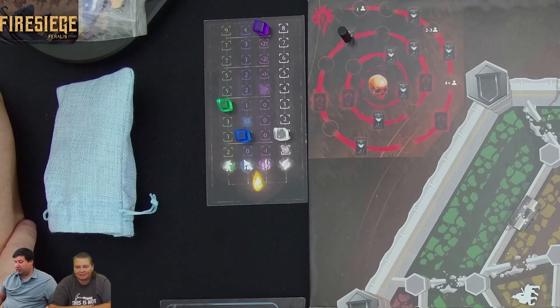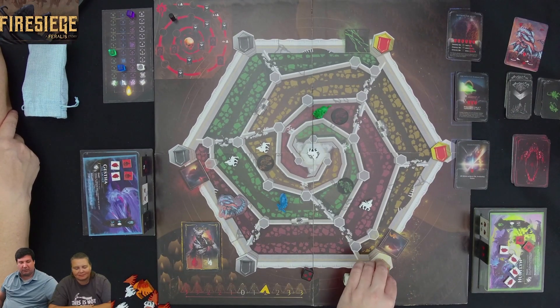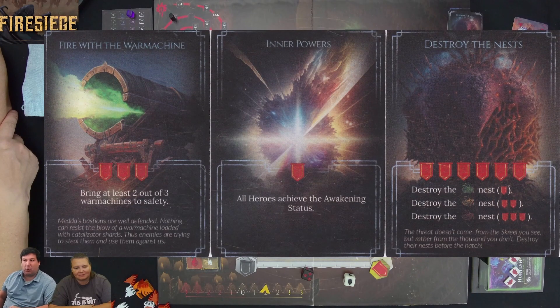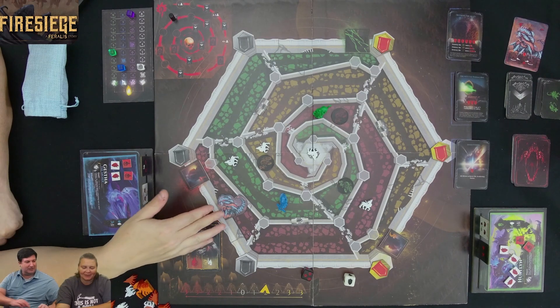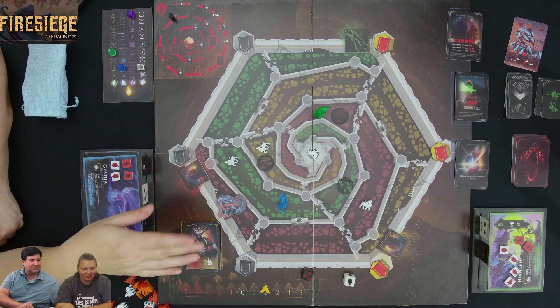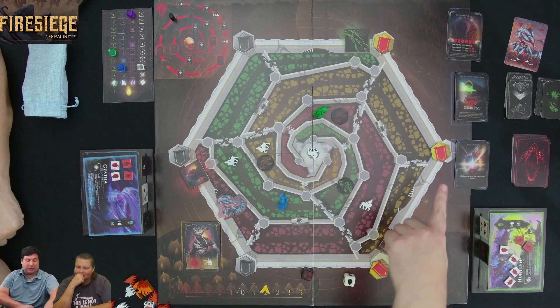Since both heroes are now in their awakened state, they flip an additional banner for the 'All heroes achieved awakening status' objective. That puts them halfway to winning. Steve notes he miscounted — after killing Yex-Zet that would not be the final victory condition; there's still one more banner needed. Moving the war machines to the middle would provide three banners and win the game.